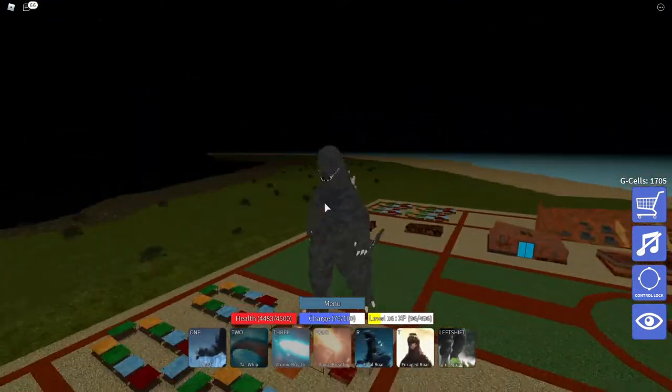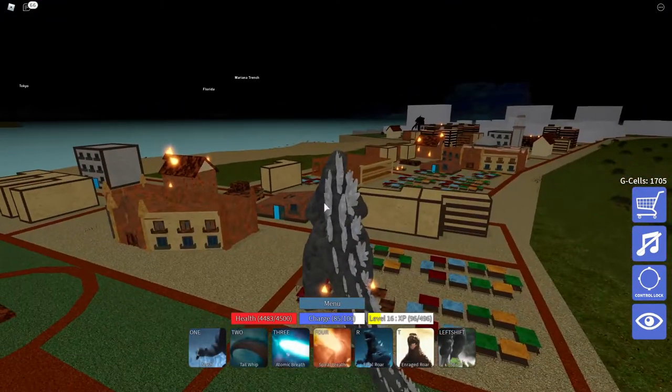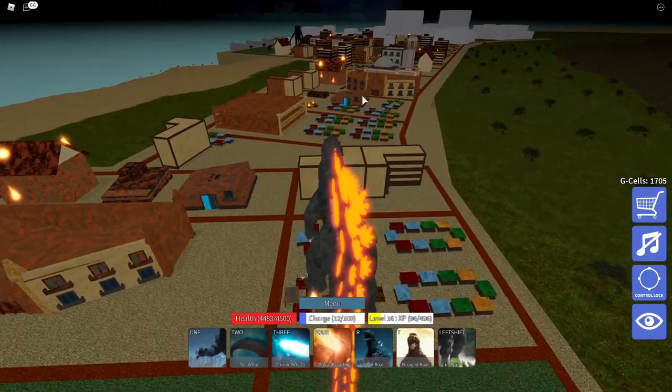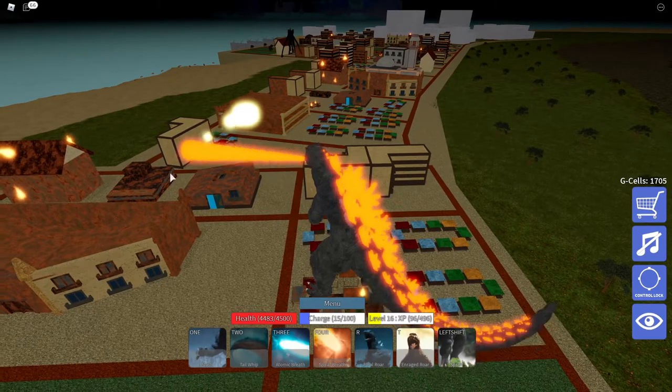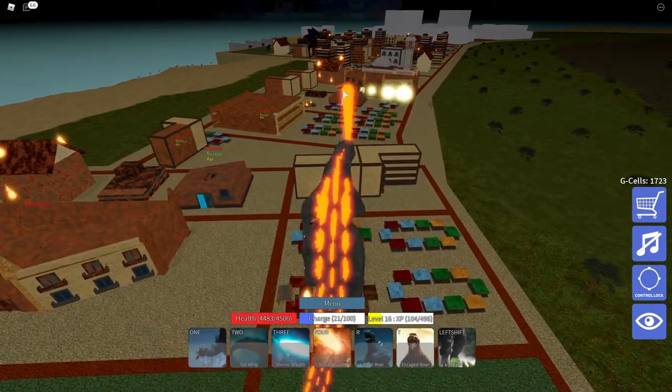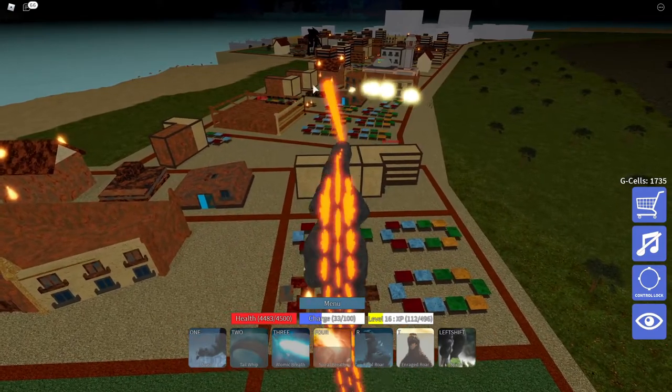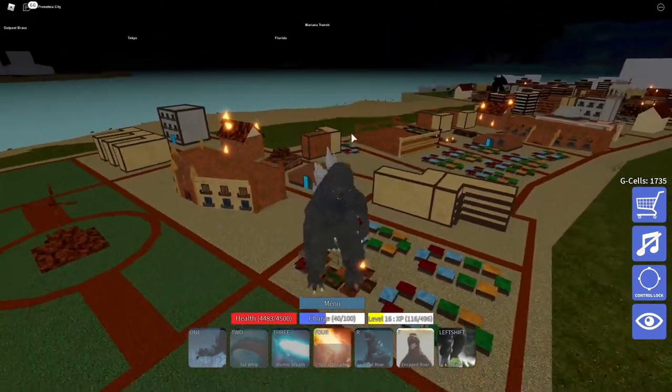Next, we have the Spiral Breath, which is probably my favorite move. It's pretty much the same as Atomic Breath, but orange, so it's even better. It just looks cool.